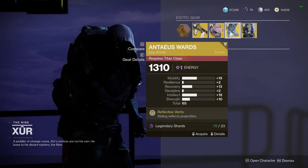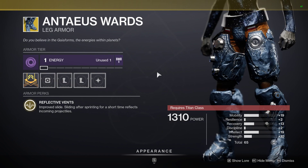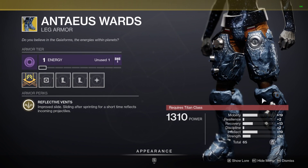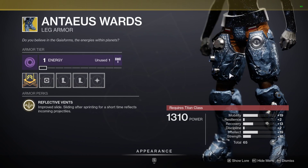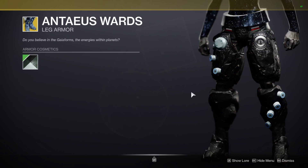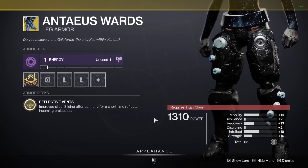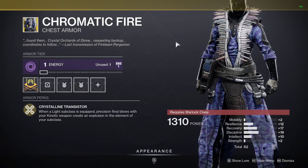The Anteus Wards are back — void affinity again. Reflective Vents improve slide, and sliding after sprinting for a short time will reflect incoming projectiles. A huge 65 stat and very well distributed this week: mobility, recovery, and intellect. Titans, these haven't really been seen a great deal since their adjustment — they're not as strong as they were before. No ornaments to spruce them up, and they don't shade particularly well either, so if the fashion game is your thing you probably want to pass. But if you want to try something different in Crucible, they're definitely worth adding to your collection. These were added back in Forsaken.